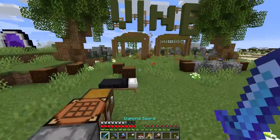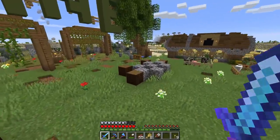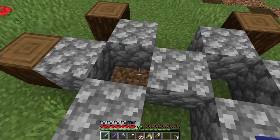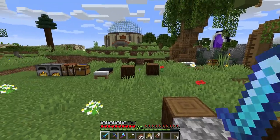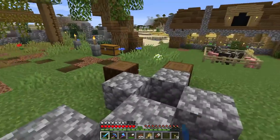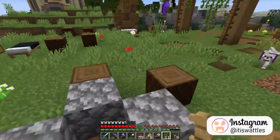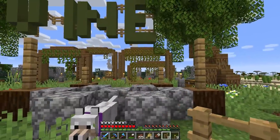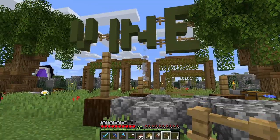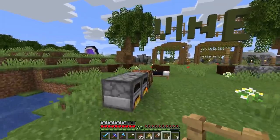Now we need to make our sheep stalls — that's what I'll be calling them. The sheep stalls will hold the sheep farms. To save space, some of these stalls should be double wide, holding two sheep. Otherwise we'd need 16 individual booths and that would get a little crazy. For a double wide stall, support beams go in with fences on top, and then on top of the fences we come in with wool — matching the wool colors to whatever sheep are inside each stall.